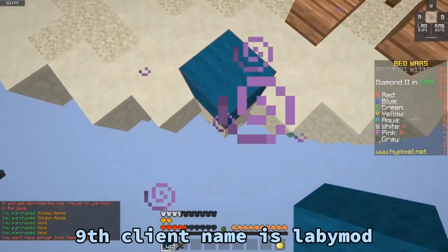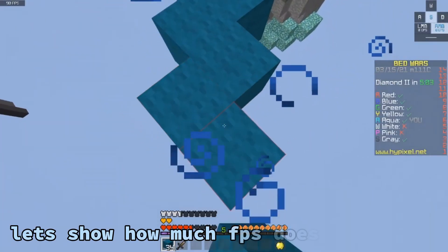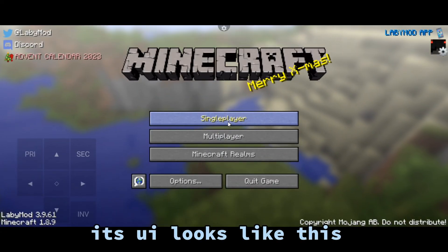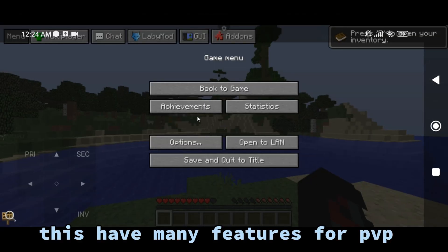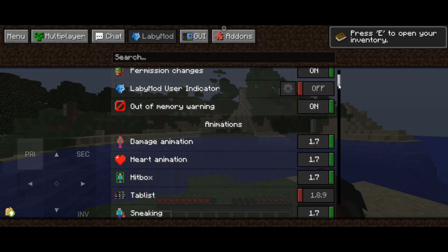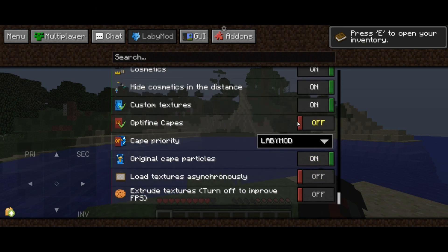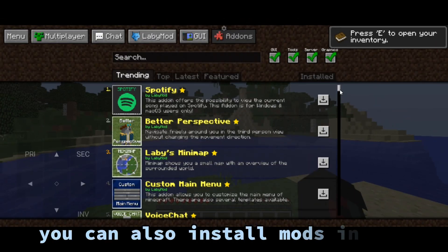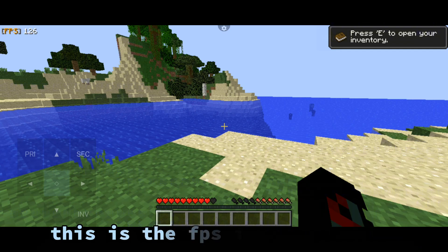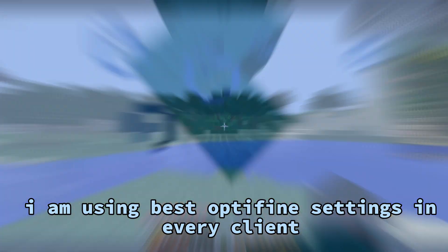The 9th client name is Laby Mag. I know most of you have used this client. Let's show how much FPS it boosts. This is what it looks like. This has many features for PVP. This is the FPS I was getting.